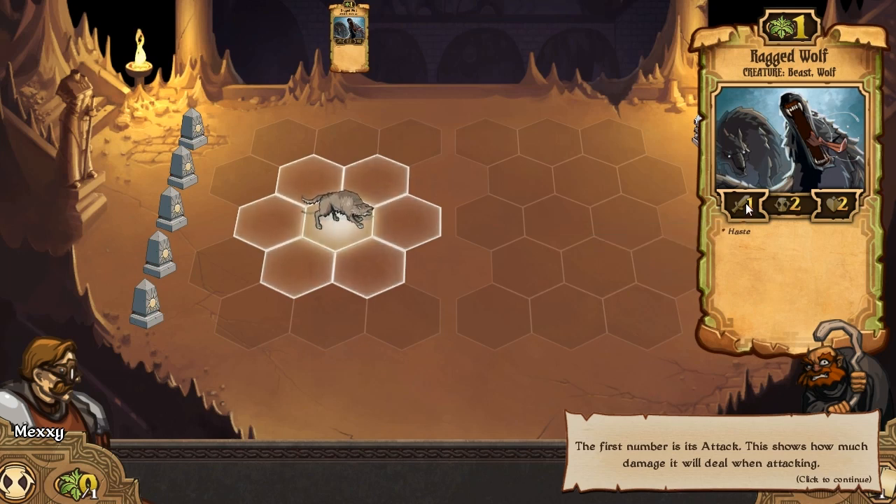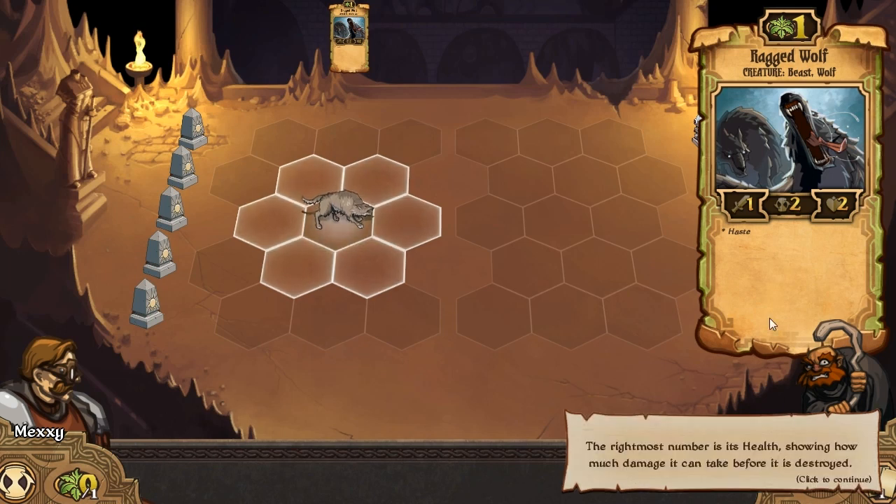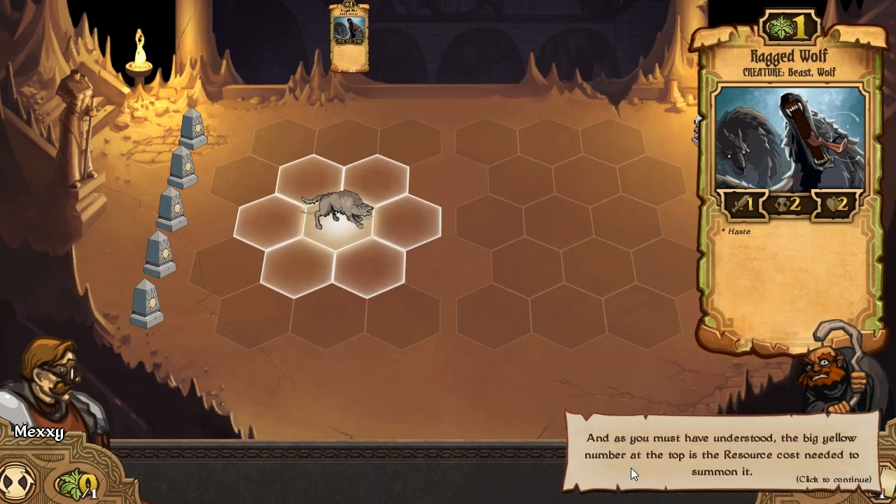The first number is attack - this shows how much damage it will deal when attacking. The middle number is the countdown - this is how often it will attack, that's per turn. A countdown of one means it will attack each turn. At countdown number two, this ragged wolf has to wait a turn in between each attack. The rightmost number is its health, showing how much damage it can take before it's killed. And the yellow number at the top is the resource cost.